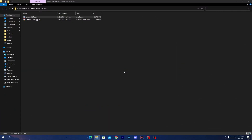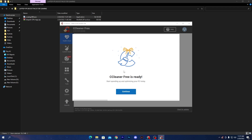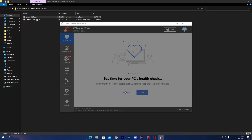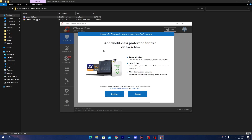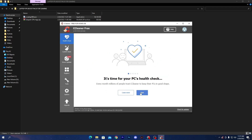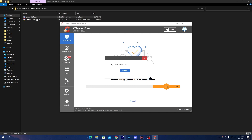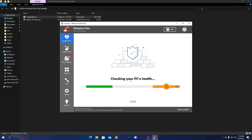Once CCleaner is installed, uncheck the optional box and click Run CCleaner. You can use this software regularly to clean your PC's storage. Click the Continue button, and when it prompts you to install additional antivirus software, I do not recommend installing any of those. Click Start CCleaner, then click Start. It will ask you to close Google Chrome or any running applications — click Close and Analyze.